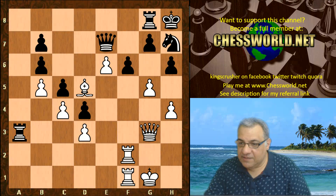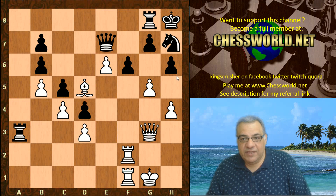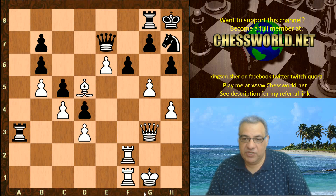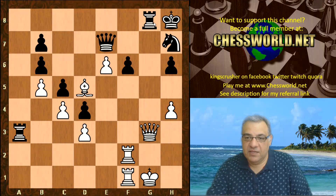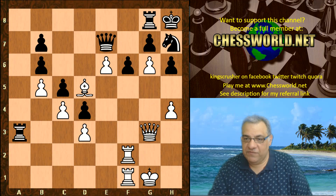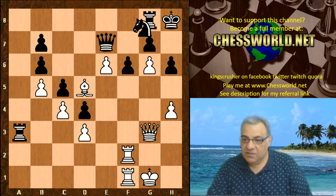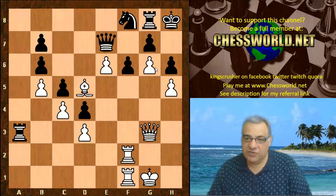It seems black has underestimated all of this. White is not even interested in opening up g5 because black is ready on g5 — that would backfire on white. Leela is just interested in squishing here, now with g6 in this particular case.